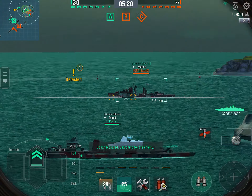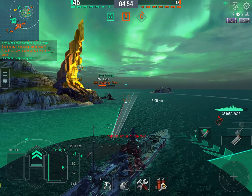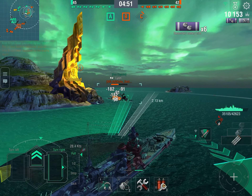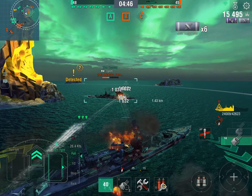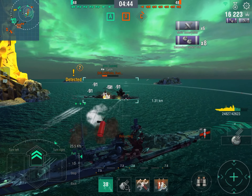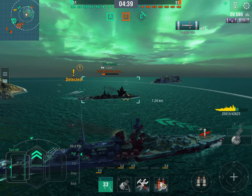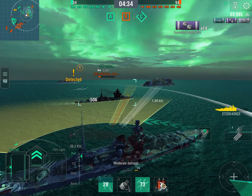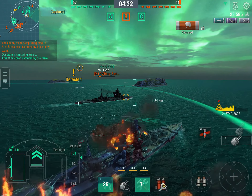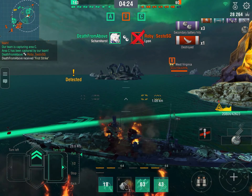We're going to get really, really close to the Lyon and fire torpedoes, auto-secondaries, and main guns. That's really what I mean by playing it like a pirate ship — you get close to your enemies and hit them with every firing gun. You punch them in the face until they die. Unfortunately we missed the torpedoes, but we still hit him with our secondaries, auto-secondaries, and land a full salvo with our main guns. That's the end of him — bye bye, Lyon. First casualty of the game.